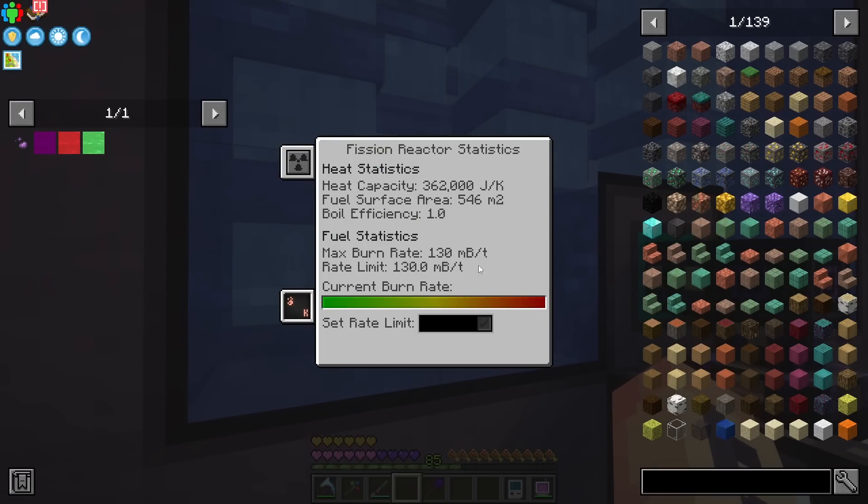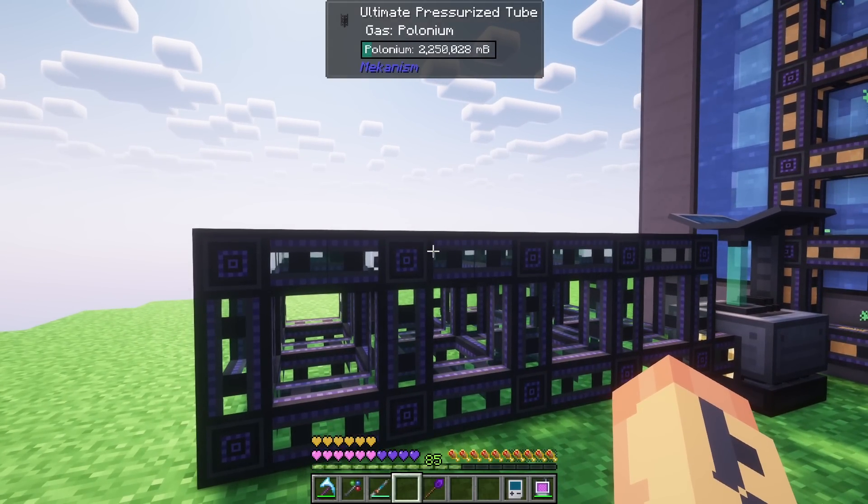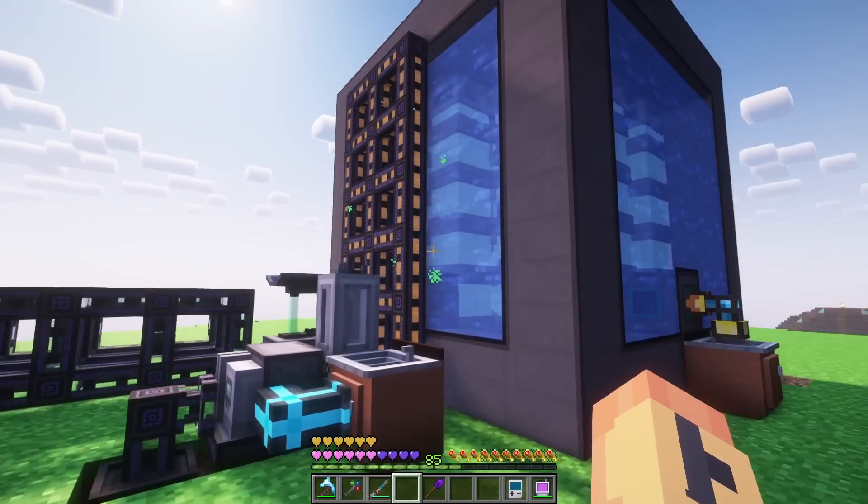I'm going to go ahead and turn up our burn rate. The burn rate now is actually 130 millibuckets a tick, so we go ahead and actually speed up our polonium production. Over here we have about 2,200 buckets of polonium. We need 5,000 to be able to make our antimatter.